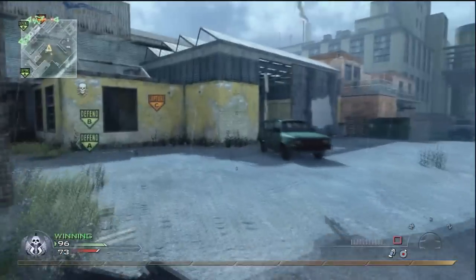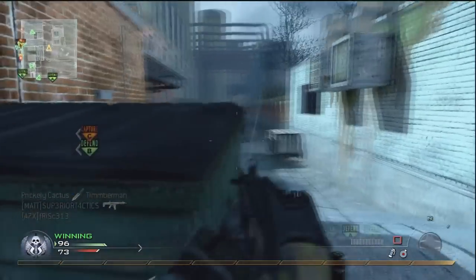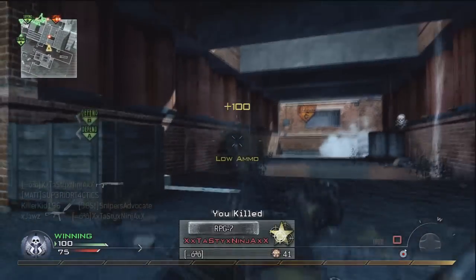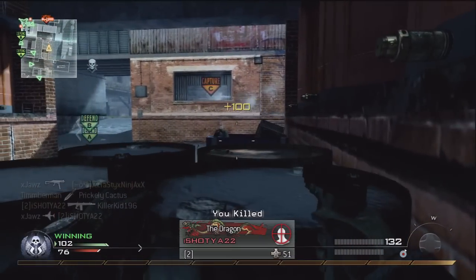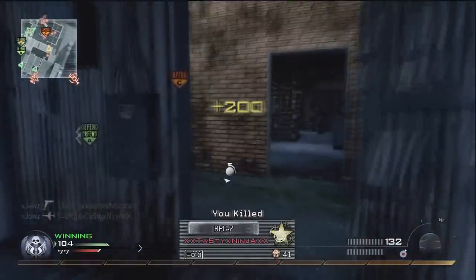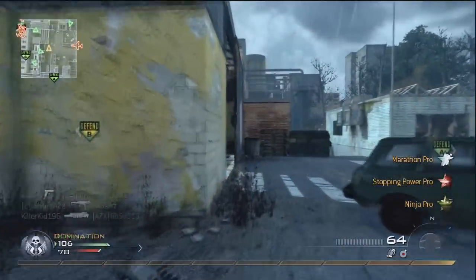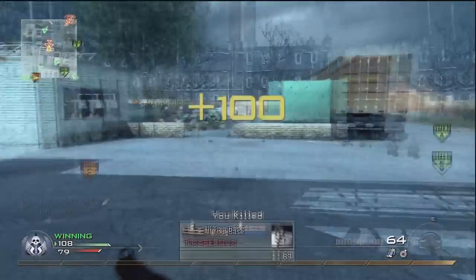There's one map in particular that I hate out of the five maps — Salvage. Salvage is a ridiculously bad map in my opinion. I believe it's an exaggerated version of Rust and Shipment. It's a really small map where all the fights are ridiculously close together. I mean, you'd honestly be better off with G18 akimbos than any other weapon on that map.